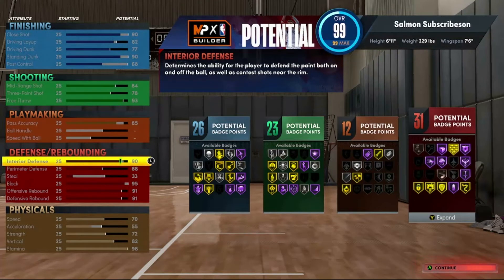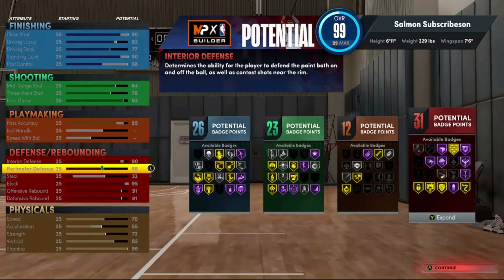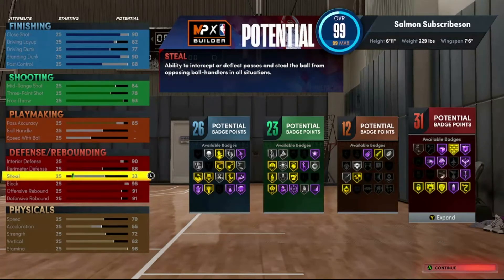Then we've got rebounding — interior defense 90, very good. Perimeter defense as a 6'11" center is 68, which isn't too high, but remember you're a center. If you get switched onto a point guard you're going to be able to do a decent job keeping up with them — you can go out, put a hand up, and try your best to guard the three, which is really helpful.